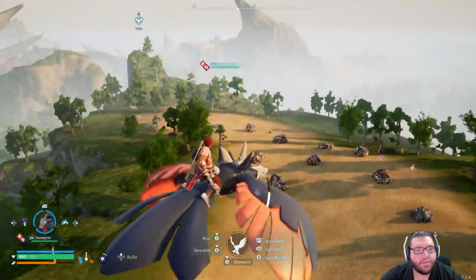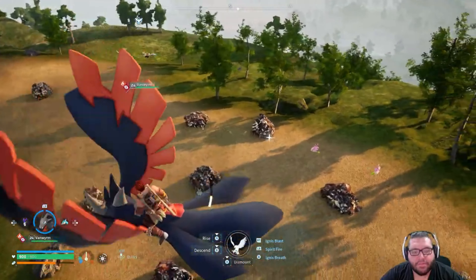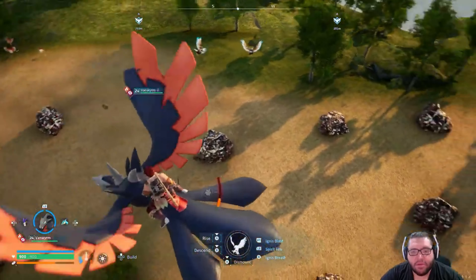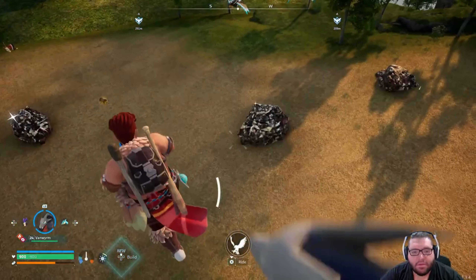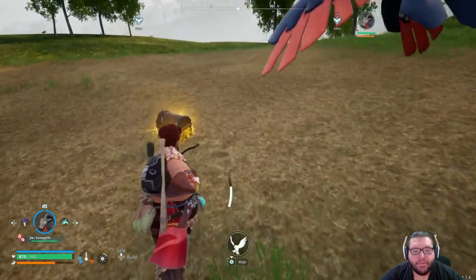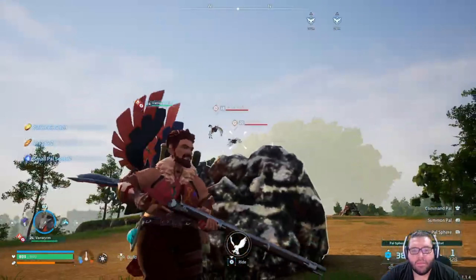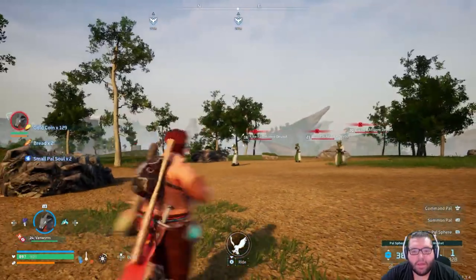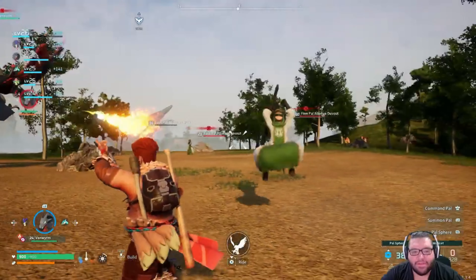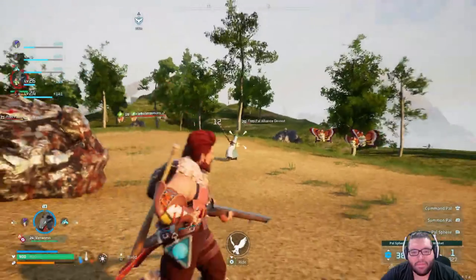So let's throw out our Van Wyrm and fly with them. I found out that the cool Hellzephyr pal that we found — I think it's like level 33 or 34 is when you can get a saddle for it, so we're pretty far off. Damn, look at this ore area too. I should start a base right here just to mine ore.